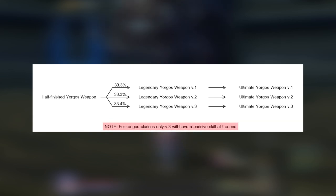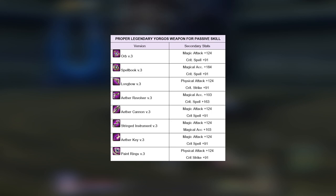Things are more complicated regarding the random stats for ranged weapons. Because if you want to have the passive skill in the end, you need to obtain the legendary weapon with specific stats. Details can be seen on your screen.